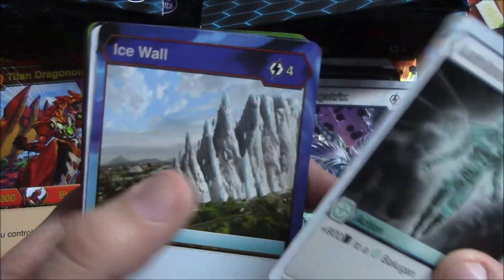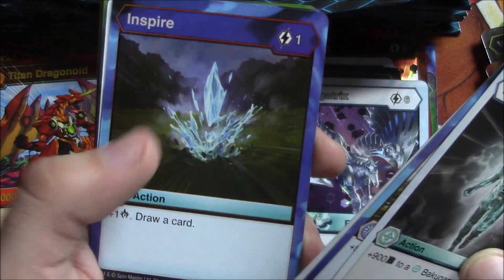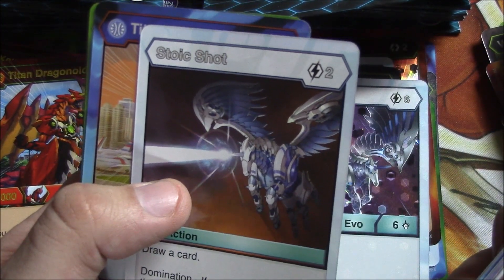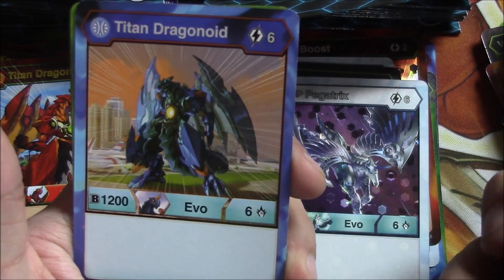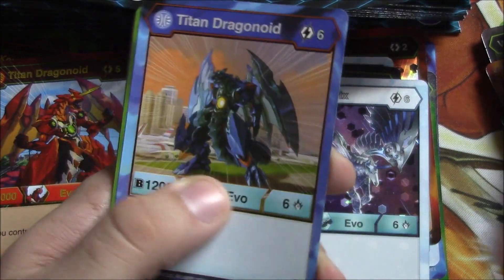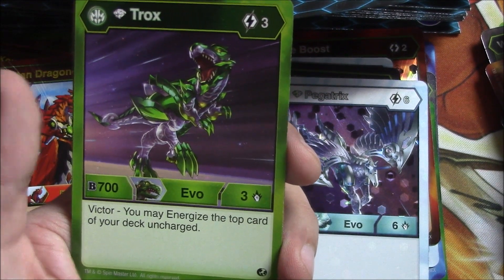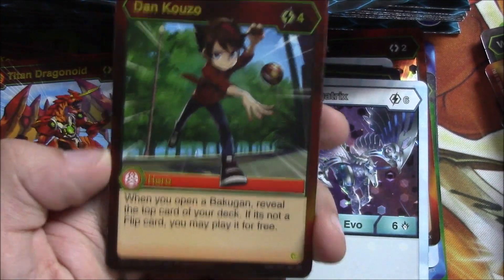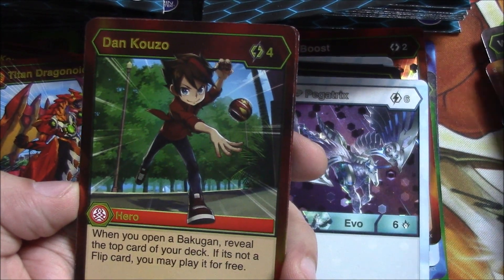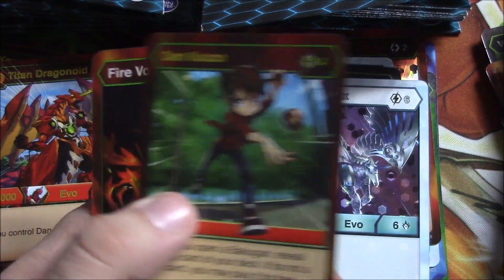Luminous Armor, Ice Wall, Pandox Punch, Inspire Shine, Stoic Shot. And our rares: Titan Dragonoid Aquas — that's a rare. Hey, another Trox — very nice. And are you serious? Two Dan Kuzos! Wow, okay!